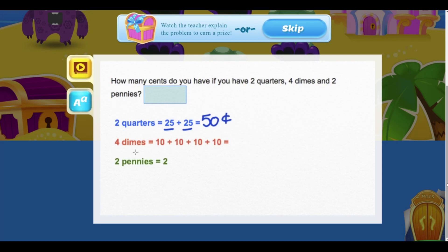We have four dimes. Each dime is worth 10 cents, so we're going to add 10 plus 10 plus 10 plus 10, which is going to equal a total of 40 cents.